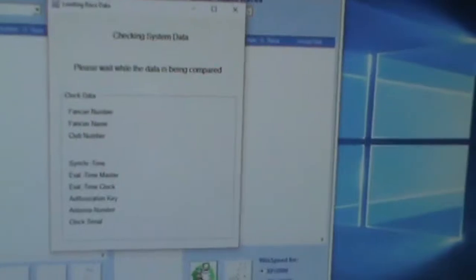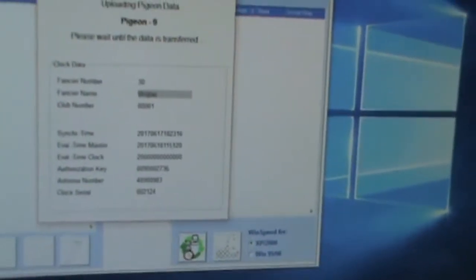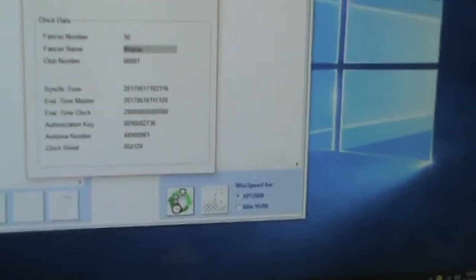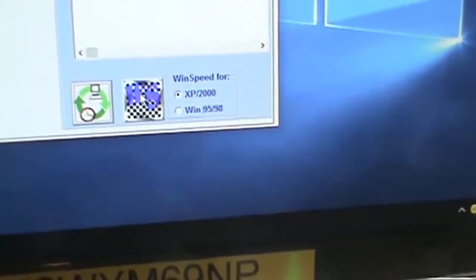Now that it says 'communicate with PC', over here I can hit on the green arrows and it should go fine. It will pop up and say 'checking system data' and you will see it scroll through all the birds that he put in the race. When that box goes away, down in the lower corner you'll see wind speed for XP 2000 — this WS — you click on that.